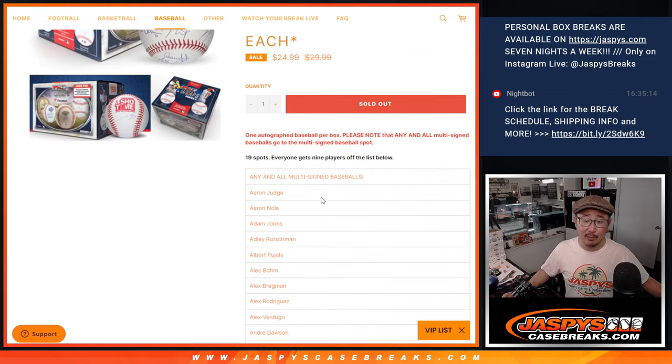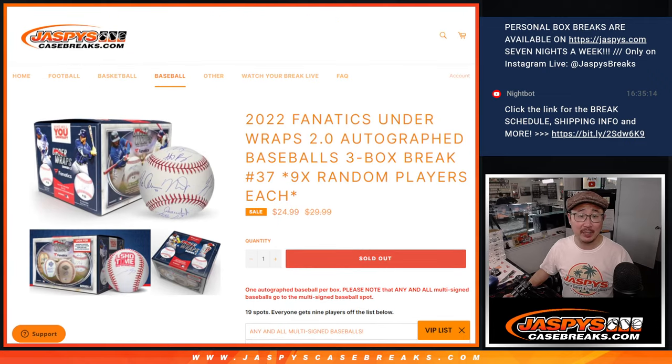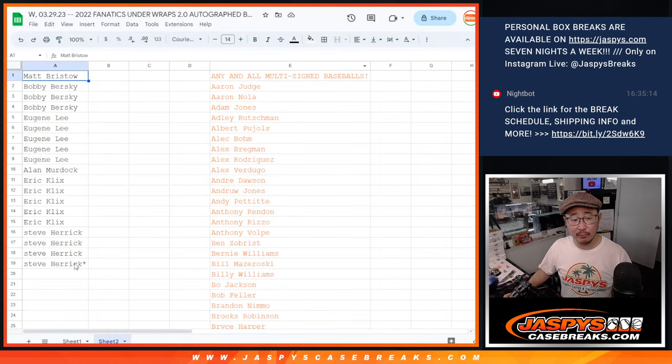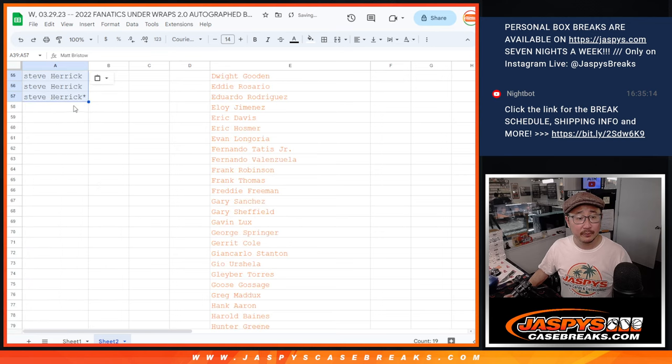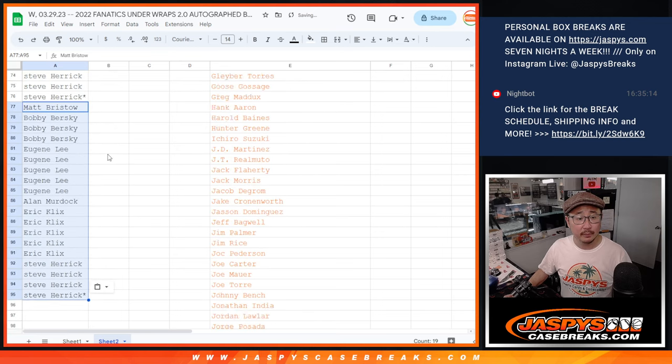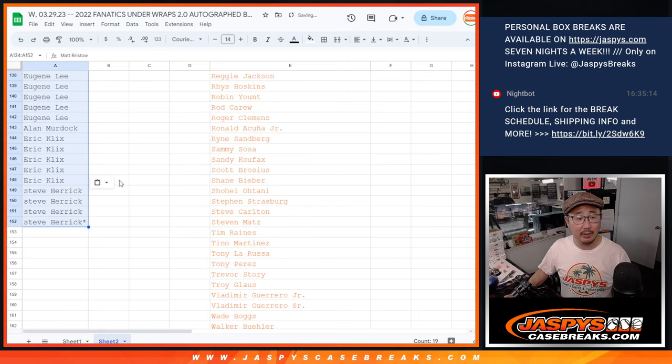One spot gets you nine players each, and one person will get the any and all multi-sign baseball spot. Let's multiply you by nine, and then we'll randomize names and players, and we'll match you up with someone.